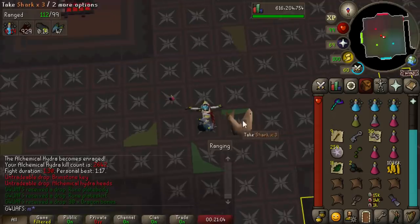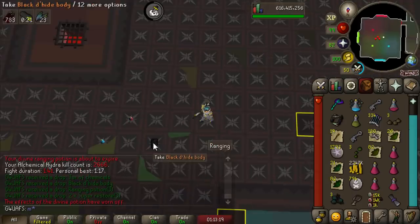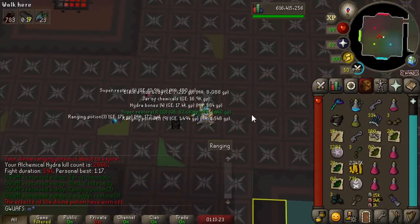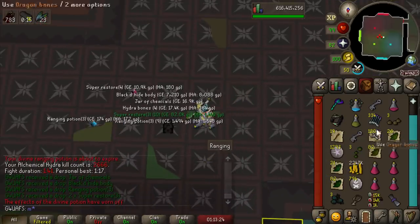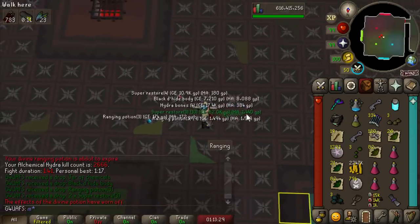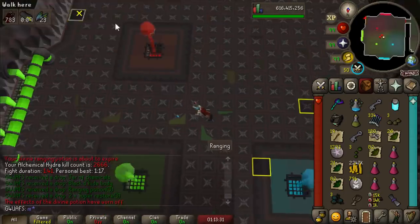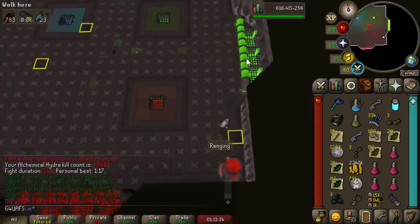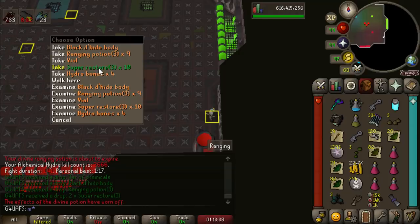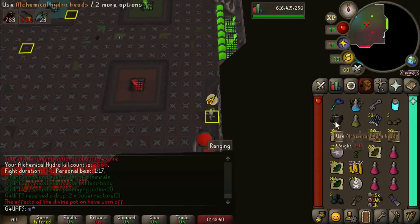We've got 69 kills left. More Hydra heads, yeah! We got a Jar of Chemicals — 16,000 gold. I literally don't know where to fit this into my inventory because my inventory is so monstrously full of loot right now. I have no space for anything. And there's like 10 Super Restores on the ground right there. I just keep getting them.